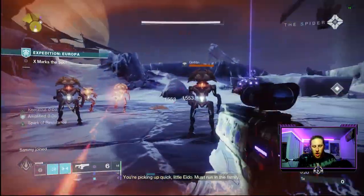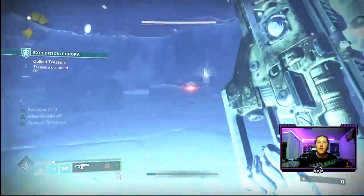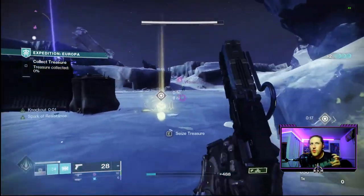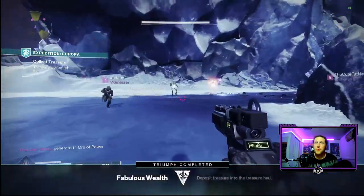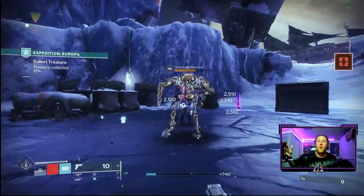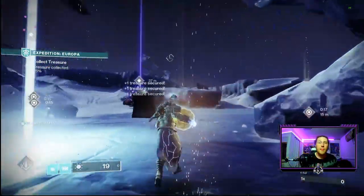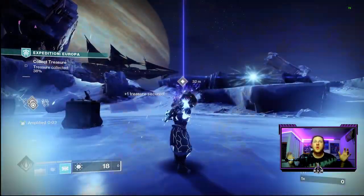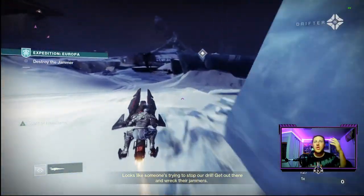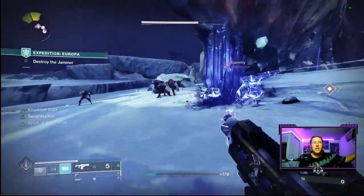Going through Expeditions is super easy once you slot those treasure maps. This week on Europa it's all about charging a payload and moving it around the map. You start by defeating enemies around a drill — as you defeat them, the drill deposits loot that looks like those engrams from Grasp of Avarice. You pick up those engrams and throw them at the payload to charge it. During this phase a jammer can appear, requiring you to go defeat enemies around it and shoot the beacon to continue the drilling process.